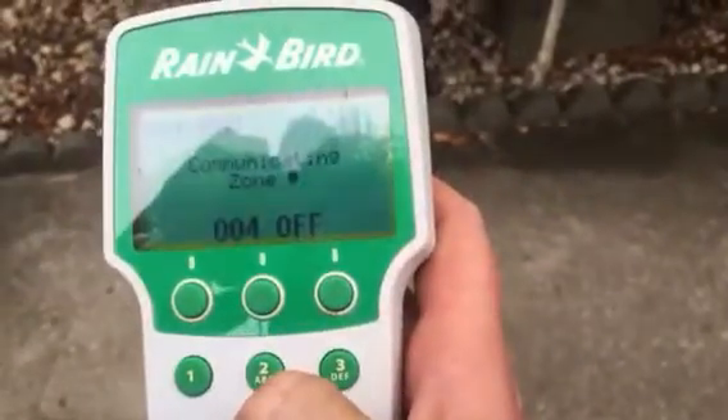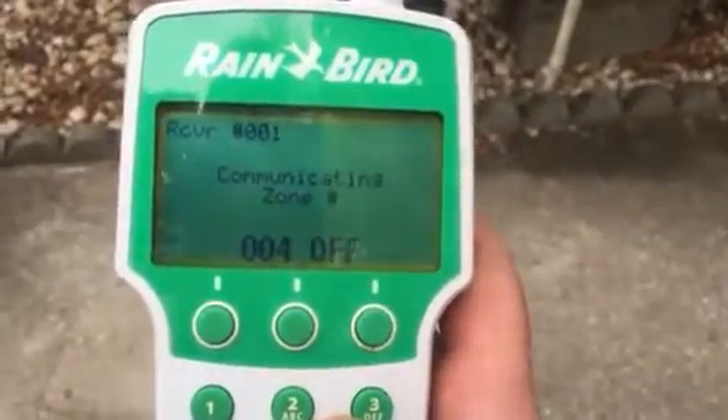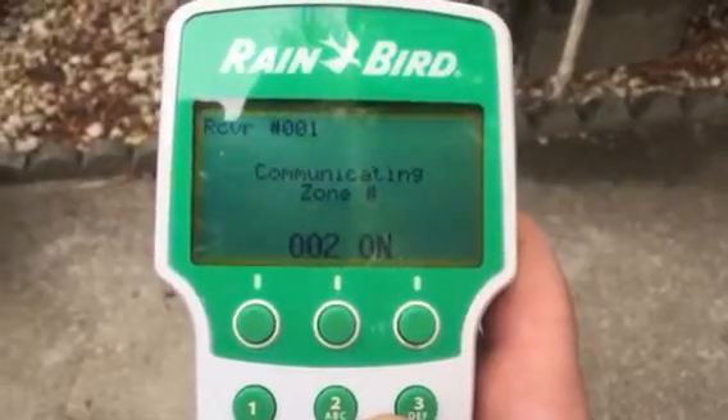We want this to be zone number two, so all you gotta do is enter two and hit enter. Okay, communicating with number 002 — on 002, active.